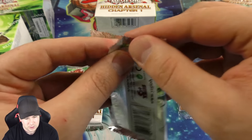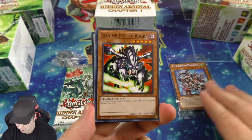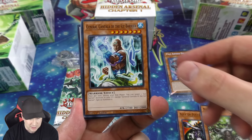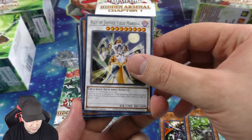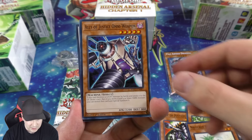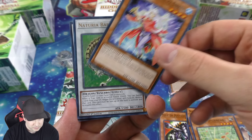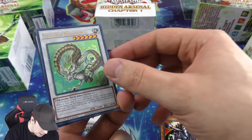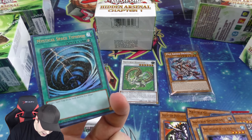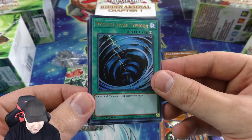First edition — very cool. I'm not sure what kind of ratios there are going to be, whether there'll be a set foil or super, ultra, secret. So far we have three, four, five commons, the Naturia Pineapple — a nice reprint, originally a secret rare. And we have the Naturia Barkion as our ultra rare, and a Mystical Space Typhoon which looks like a dual terminal ultra rare — you can see those speckles on it, very very cool.